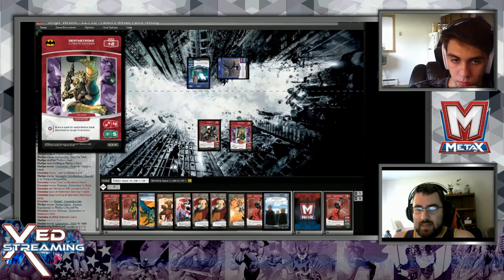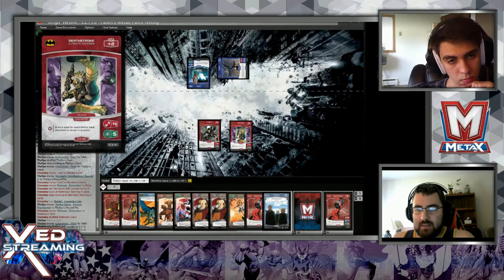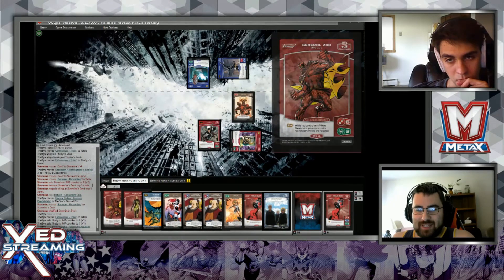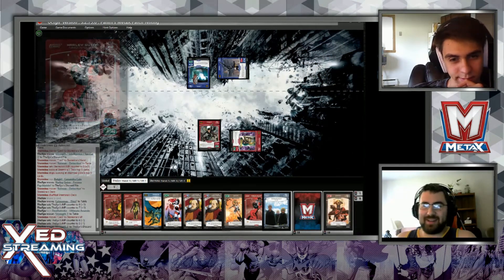And then I will attack with Deathstroke. Shabam - your Oracle can't block that. That's a VP for you. Then I pass back to you.